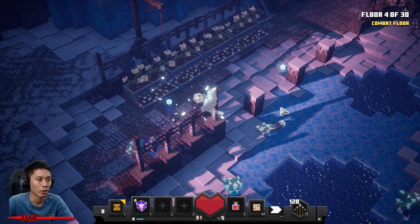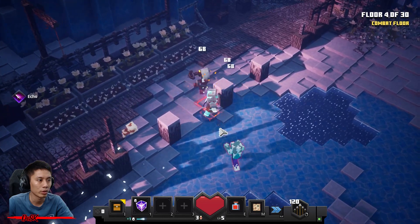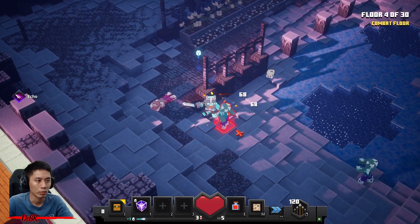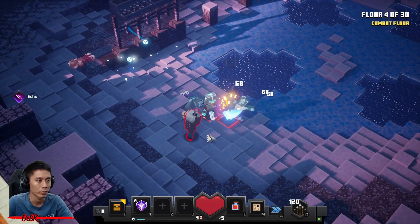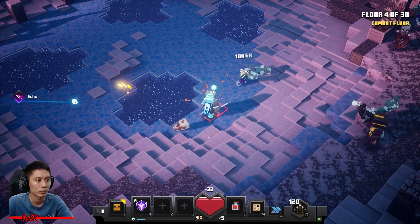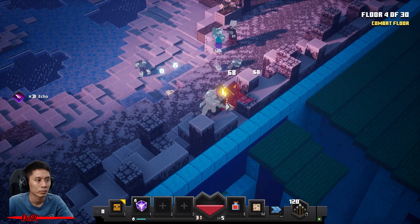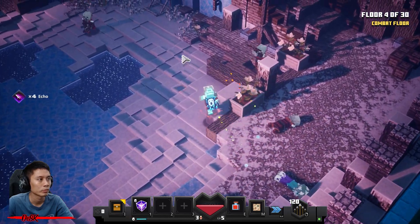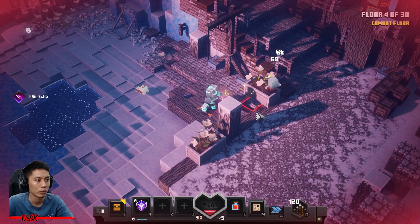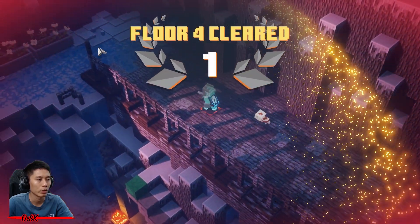This floor is easy, doesn't have any powerful monsters. Just take all of them down. The ice monsters are kind of annoying because they will greatly slow you down - I don't like that. I'll take down this one first and then come back. No more? All right, done, let's go.